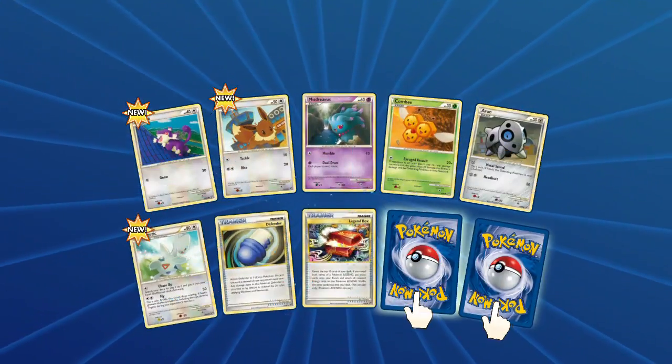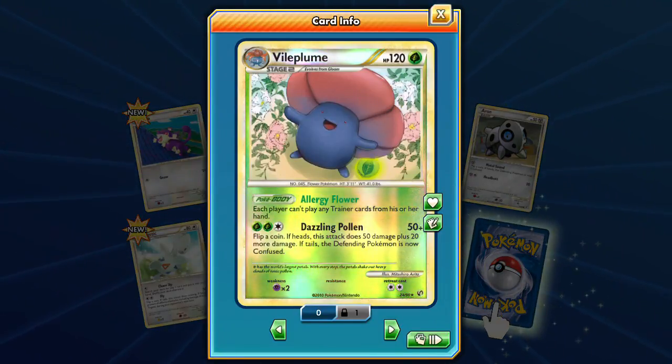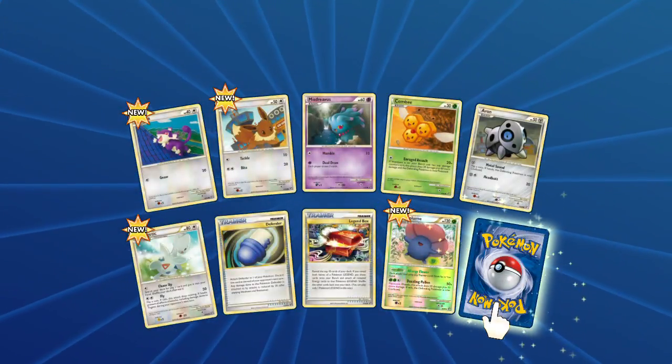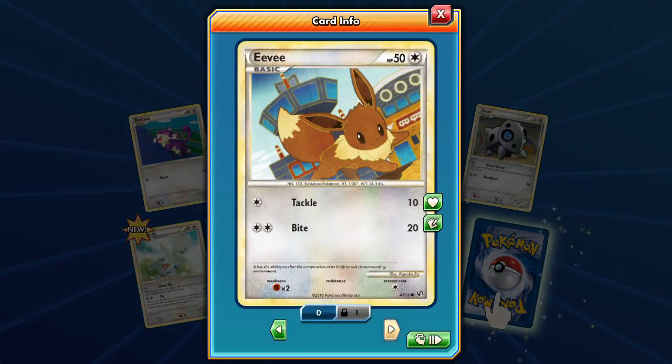Here's some new cards — some Defender — and the reverse foil is a Vileplume. We'll save that rare for a second. We got Natu — this attack is free. And we got Eevee with Tackle and Bite, very cool background — I think that's the Radio Tower.